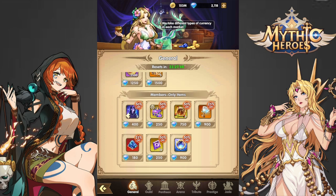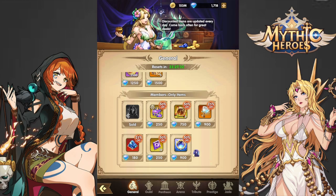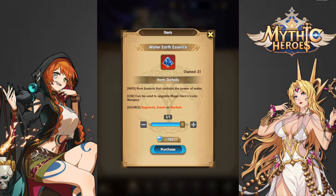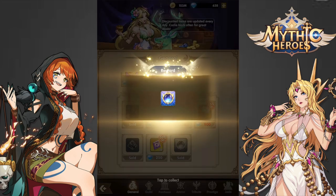For the members-only items, this shop is only available if you have the membership, which I think is worth it if you're able to fork out $3 a month. I believe the UR Hero Shards are worth it, and the Pure Essence — if it's Mage or Fighter — I will buy it. Last but not least, the Infinity Soul Seals I think are worth it.